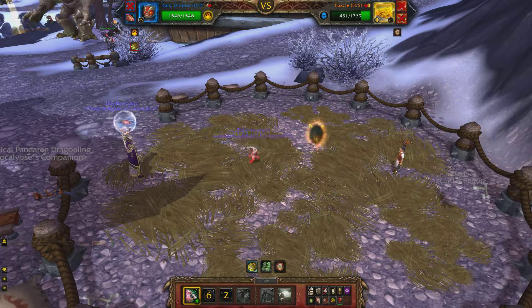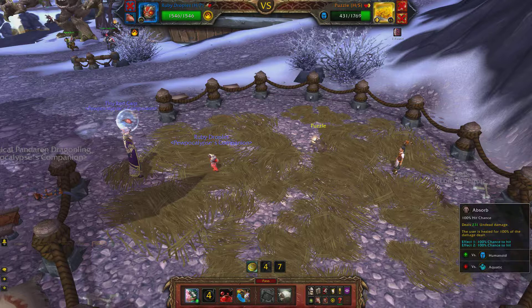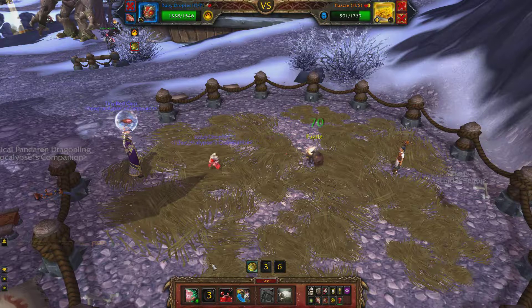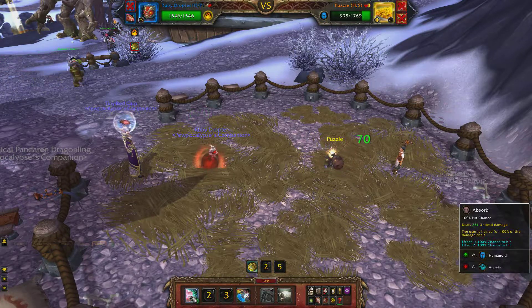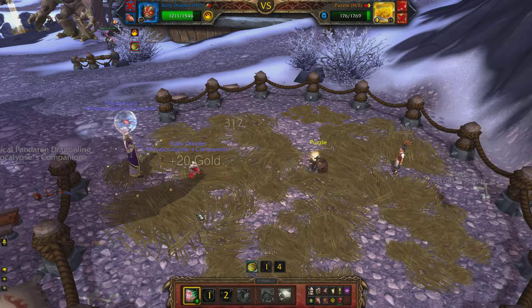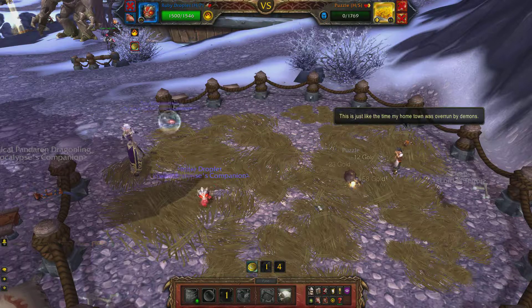If we didn't have such good luck with the first pet — there's this little portal he goes into — and he does his dodge. But if I didn't have such good luck with the Mechanical Pandarian Dragonling in the beginning, this pet can basically do the same exact thing to Tyree when he comes out. We should kill him within this round — and there you go.